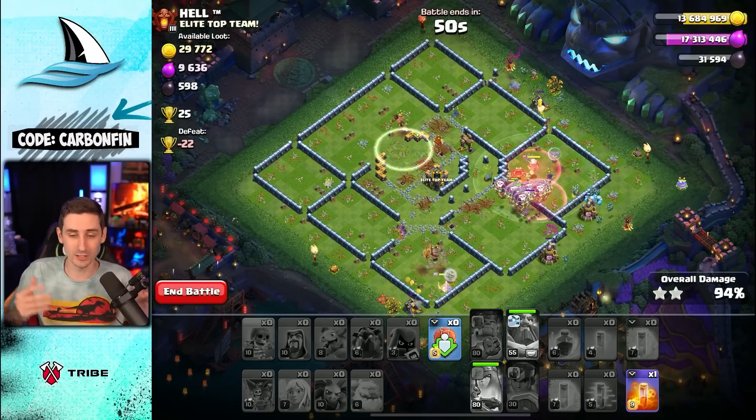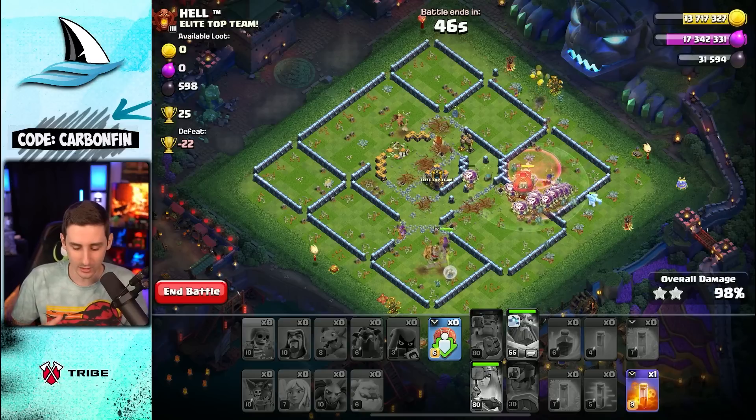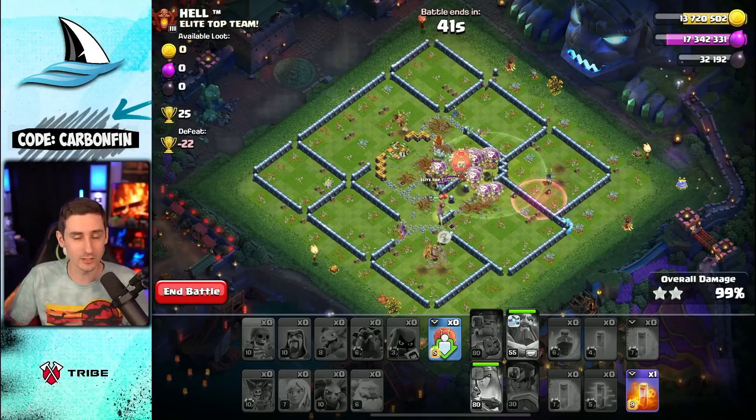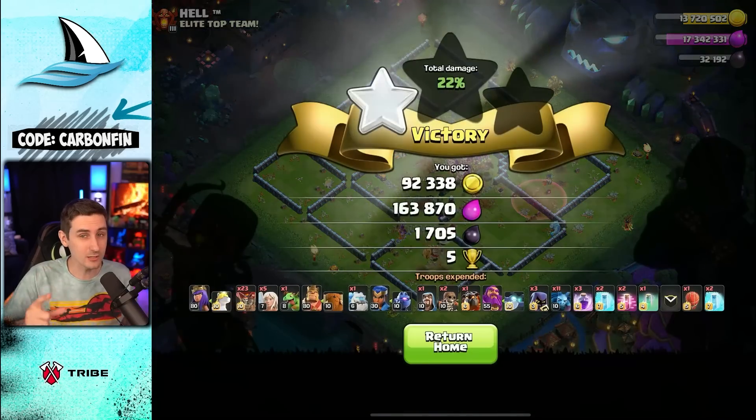All these openings in the wall allow the queen to walk in and out — at this point you just don't know where the queen is going to go with all those openings. So let the queen go: if she goes to the town hall, great; if she walks to the bottom side, have a plan for it. The king can do it. If you have a couple freezes it can make a big difference, especially through single target infernos. Hopefully these tips help you in your Queen Charge LaLo.